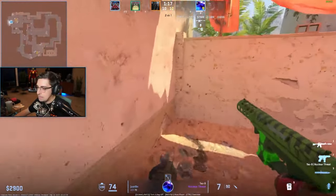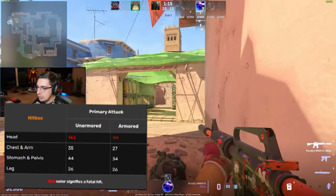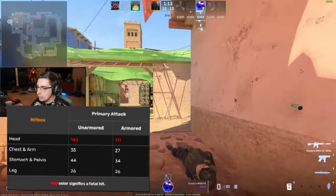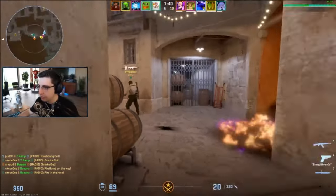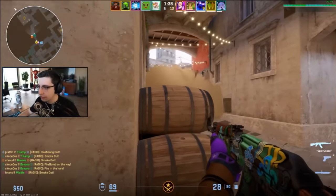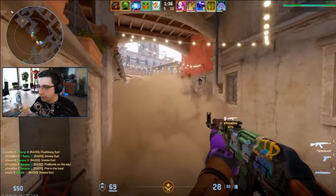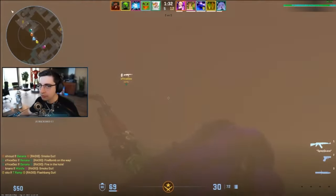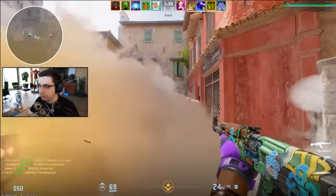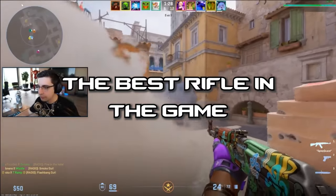But then we have the AK with 27 damage to the upper chest and 34 damage to the stomach, making it the only rifle that can 3-bullet body shot if you hit them in the stomach. And of course, 111 damage to the head makes it the only rifle that can one-shot headshot armored targets. So in conclusion, the AK is, and always will be, the best rifle in the game.